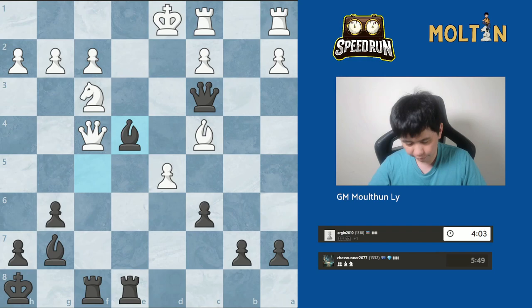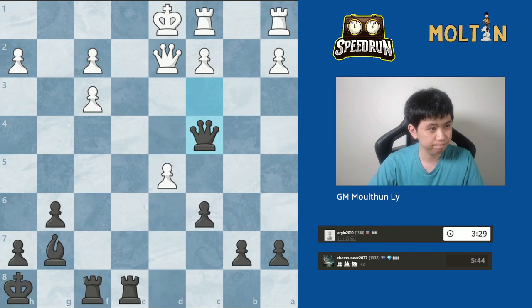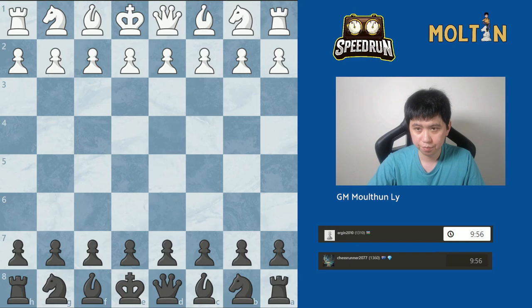There are just too many checkmating threats everywhere. I see a queen there, so I take the knight — check first — and I capture the bishop. Now Qf1 is being threatened, followed by a back-rank mate. So we go Qf1 check and that's checkmate. Okay, so what happened this game?